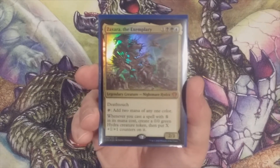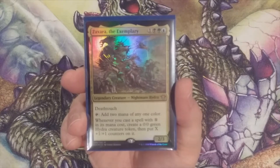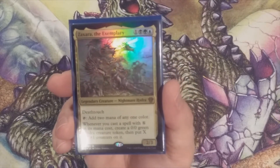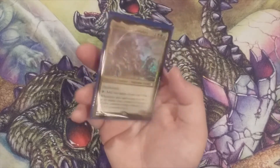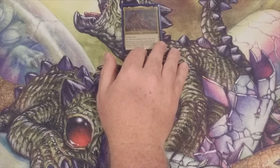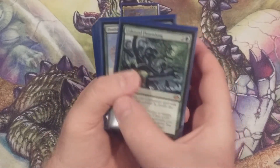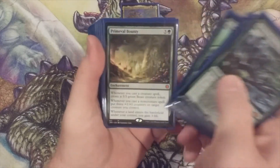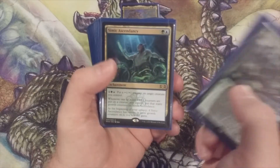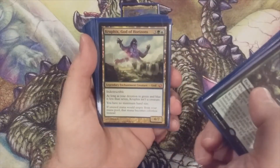If you're just tuning in to us now, you can click on any of the links below to get a more detailed description of how we decided to put this deck together and the focus and theme of this Zaxara the Exemplary deck. So to get everyone caught up, here are the cards that have already been included — these are the first 40 cards. Unbound Flourishing, Doubling Season, Branching Evolution, Prime Evil Bounty, Simic Ascendancy, Selvala Heart of the Wilds, Pemyn's Aura, Kruphix God of Horizons.